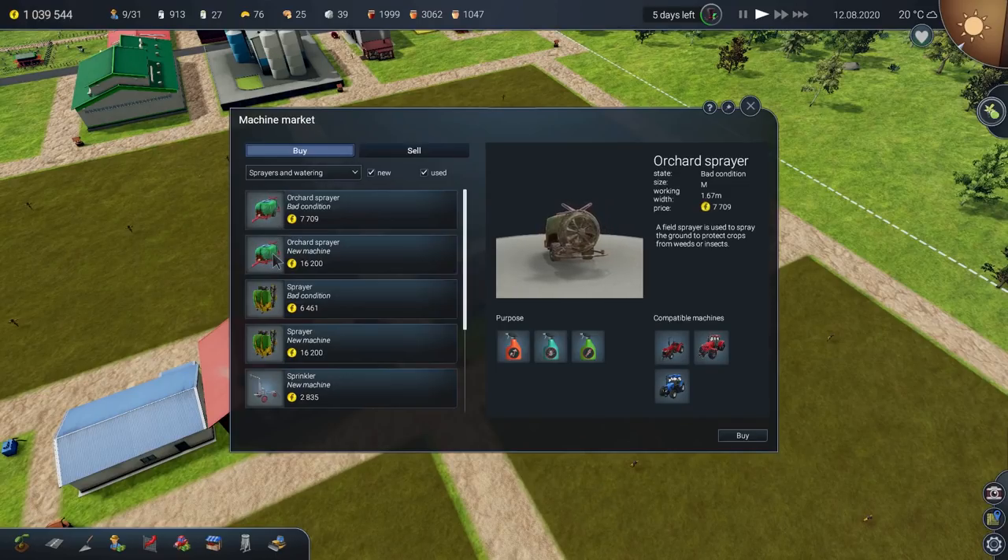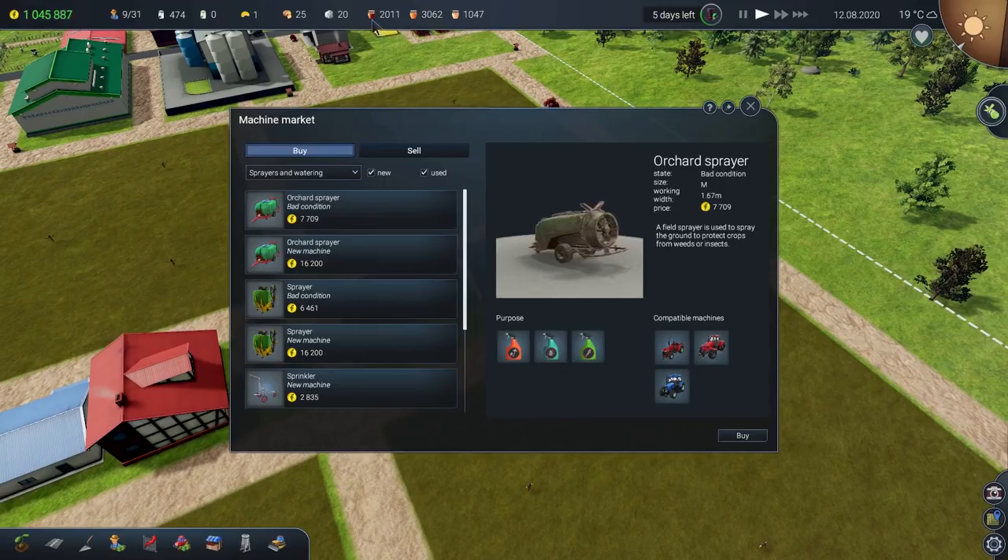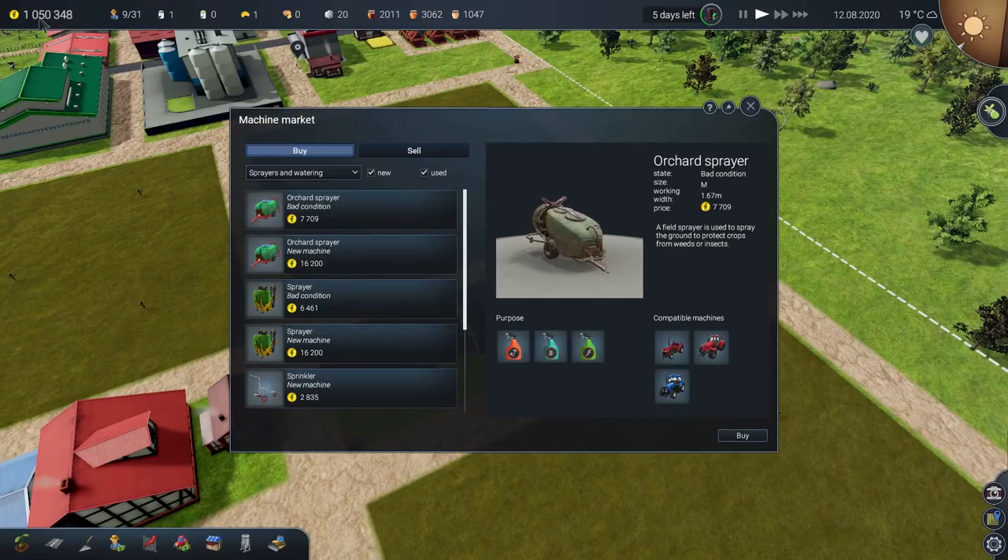Sprayers and watering — an orchard sprayer. The difference in condition is fairly significant, but I'm going to go for the new one because a bad one looks like it's going to fall apart. We'll open the garage door, a breeze will roll in and that'll just collapse into a heap. Let's get the new one. The cost of these is not too bad given the money we're making. We've got quite a lot of buckwheat honey, masses more of multiflower honey, and a fairly nice chunk of colza honey all just sitting there — pending cash. That'll probably bump us up to about 1.25 million when we sell all that.